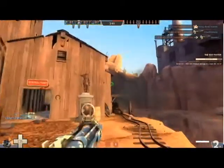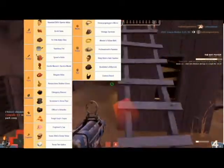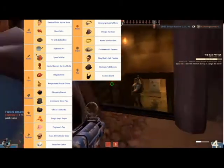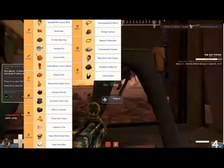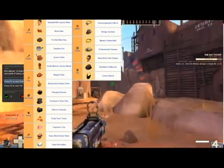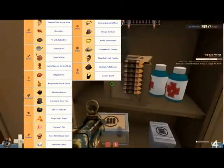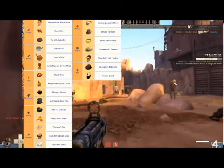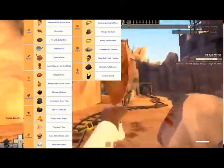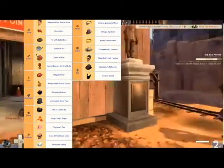In the classless update, 22 hats were added, and the hats were as follows: the Baseball Bill's Sports Shine, the Bonk Helm, the Year-Old Banker Boy, the Stainless Pot, the Tyrant's Helm, the Gentleman's Service Medal, the Brigade Helm, the Respectless Rubber Glove, the Glengarry Bonnet, the Scotsman's Stovepipe, the Officer's Ushanka, the Tough Guy's Toque, the Engineer's Cap, the Texas Slim's Dome Shine, the Texas Ten Gallon, a medic hat that I can't actually say, the Vintage Tyrolean, Master's Yellow Belt, Professional's Panama, Ritzy Rick's Hair Fixative, the Backbiter's Billycock, and the Camera Beard.